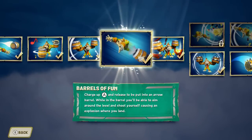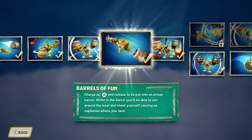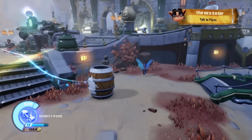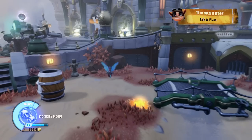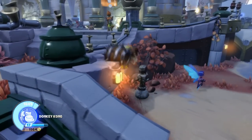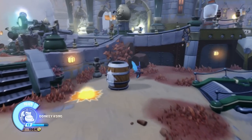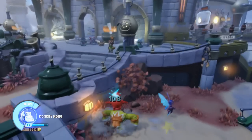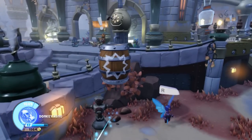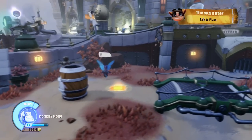Next up is Barrels of Fun. Charge up A and release to be put into an arrow barrel. While in the barrel, you'll be able to aim around the level and shoot yourself, causing an explosion where you land. You can aim it as you're holding A, then let go and shoot down. I don't usually use this attack, but it does have its uses — it's pretty strong and when you slam down it has a pretty decent area of effect that can hit multiple enemies.